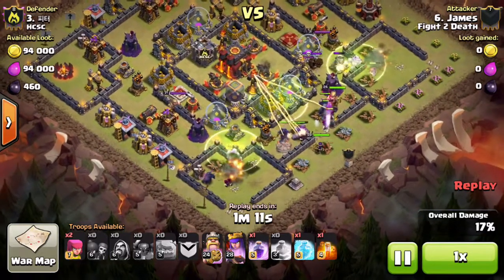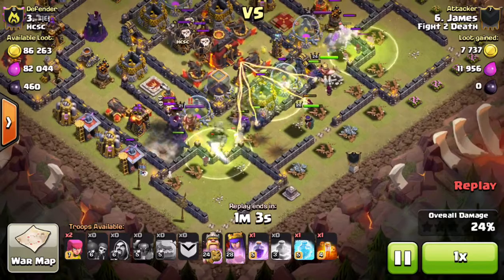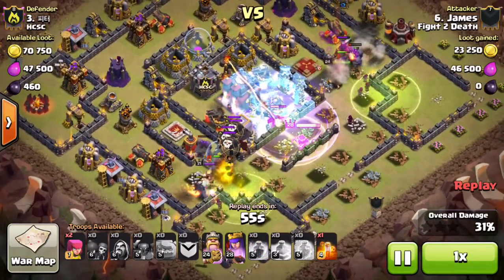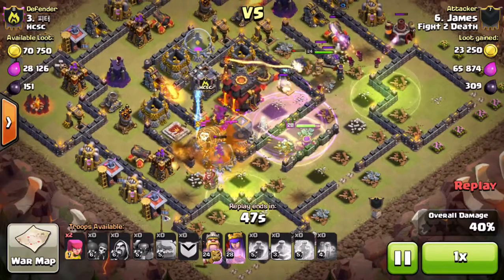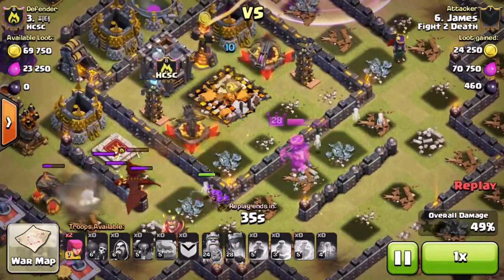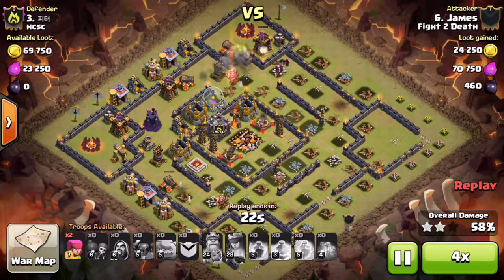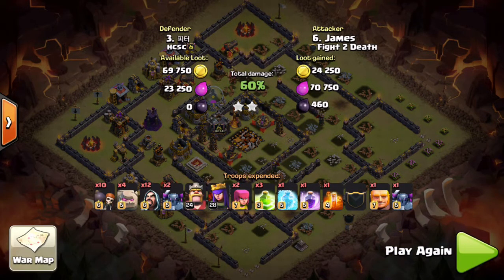Still, two-starring a completely maxed out base is not an easy task. James only has heroes in the 20s, so he's automatically at a disadvantage against max defenses. His PEKKA goes into the center and gets fried within seconds by the single inferno tower, leaving him at 45% with troops on the outside. Happily, his queen does go after the town hall, takes it down for the first star, 50% comes immediately after, and James pulls in two stars and about 60% on this completely maxed out base.